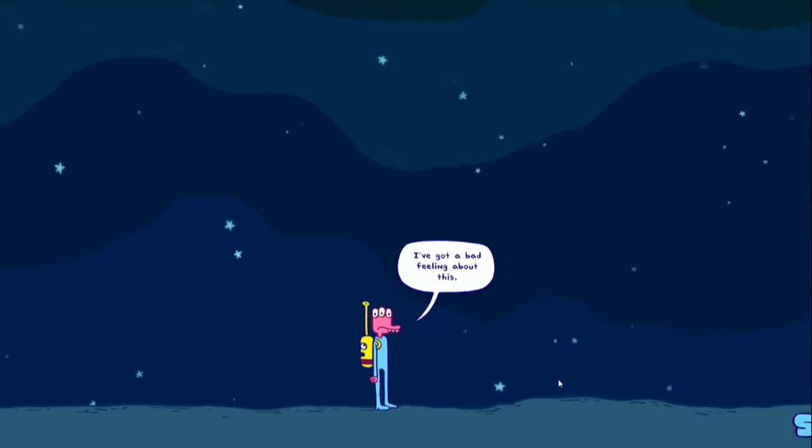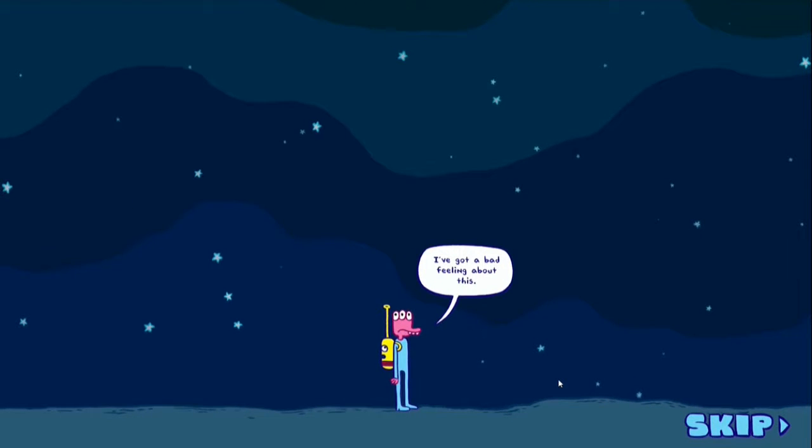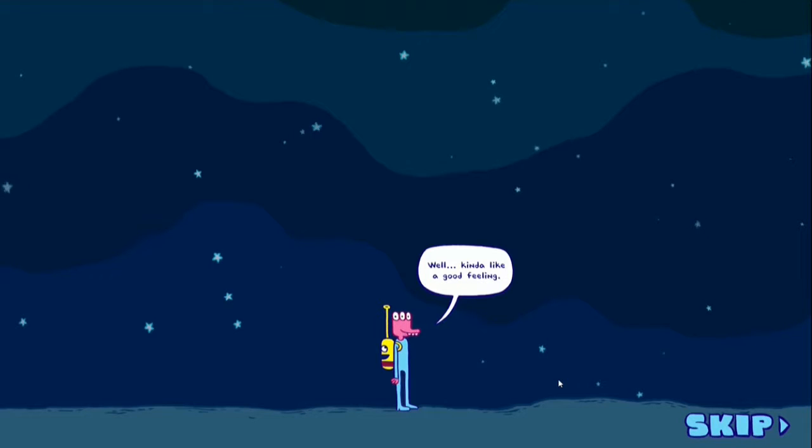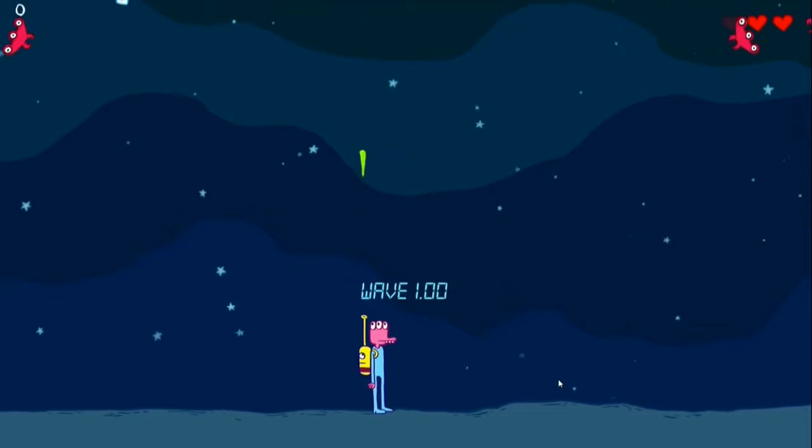Every time you play this game it changes slightly differently, but basically it's a very arcade-y, sort of Galaga or Galaxian-style game, where you control the Glorkian Warrior, which is this pink guy with three eyes, and his super backpack, which is the little yellow thing on his back, shoots automatically, and you basically move left and right with the analogue stick.